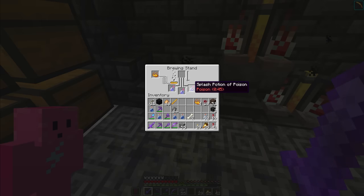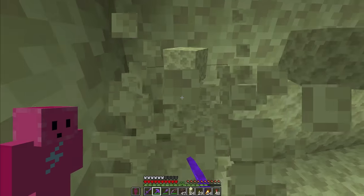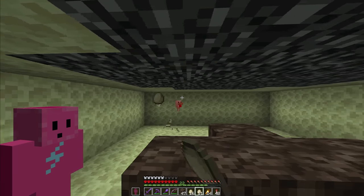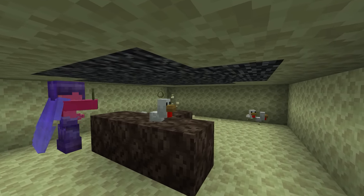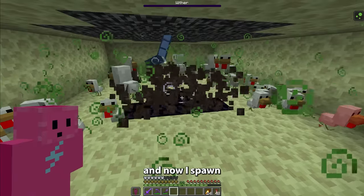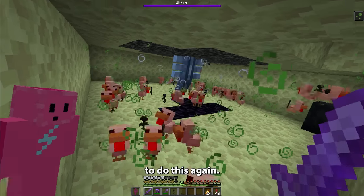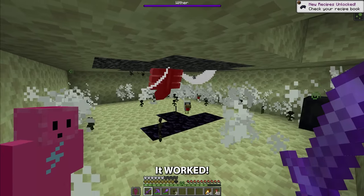Last thing I'll need is a splash potion of poison. And now I can make my way over to the end for the battle against the wither. I need to throw all of the eggs in order to spawn a lot of chickens. Now that that's up, it's time to throw poison at them. I'm sorry, guys. And now I spawn the wither under the bedrock and hope for the best. Yes, it worked! Woo!